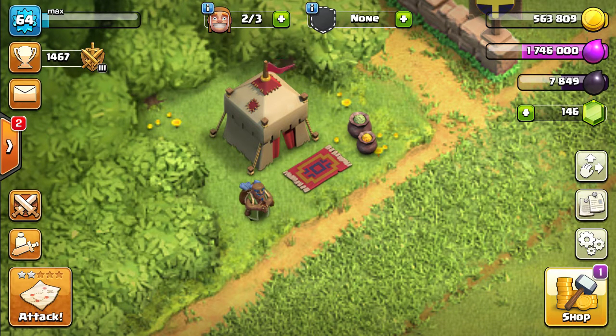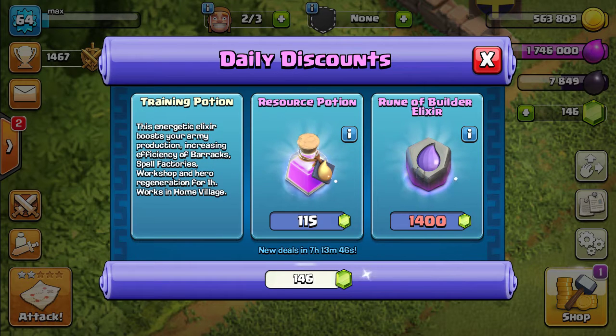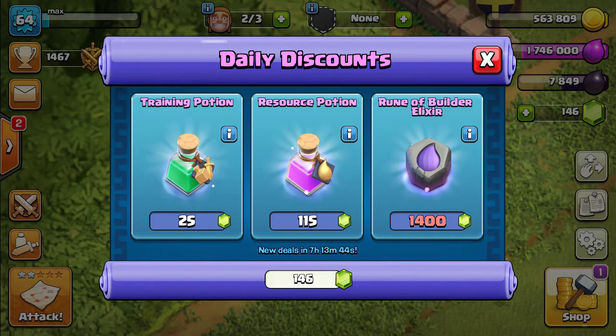Once you click on it, you'll get options to trade and purchase. You have to spend your gems in order to purchase things. This is the training portion which you have, and this is the resource portion. You can also fill your entire XLR with this, which will cost you 1400 gems.